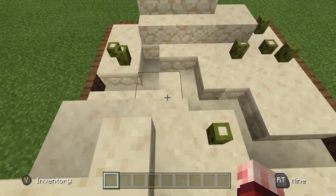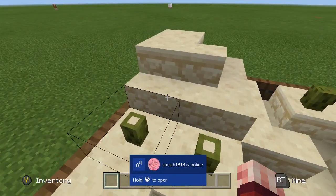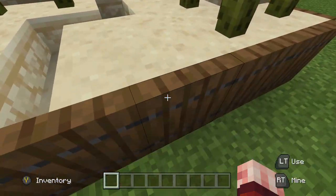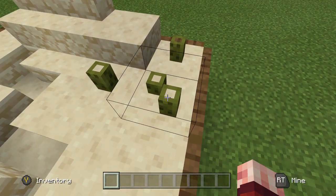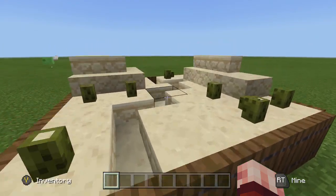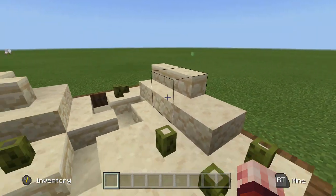Next is a miniature desert — a fun decoration piece for around your house, or you can map out a full desert and place blocks accordingly to create a scale model. The 'cacti' are sea pickles, which really do look like little cacti. You can arrange them however you like and make it as big as you want.